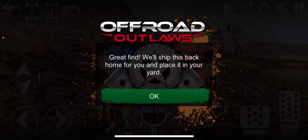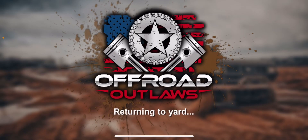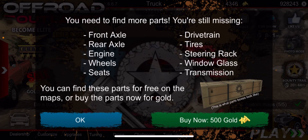Then if you go ahead here and exit, it's on your far right right here. You have to go through and collect parts, or if you have 500 gold, you can buy now.